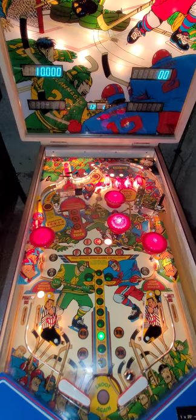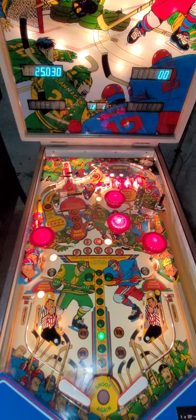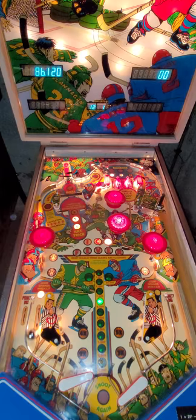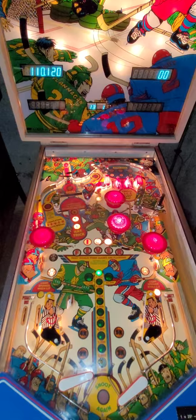Player number one — going for goals, for starters. Try and split the goalie right in the middle. I got the middle drop target down. There's the first goal of the game. Did you see the puck in the back box? Let's try and score two more goals so that I can get a bonus multiplier. You can backhand it.